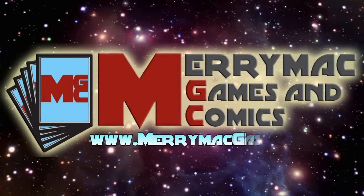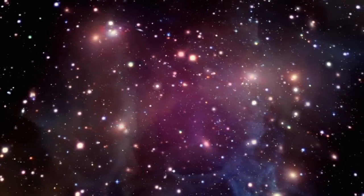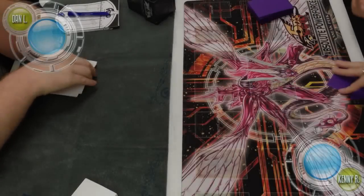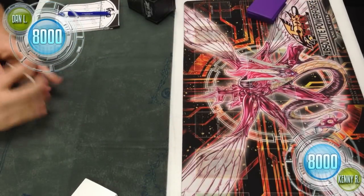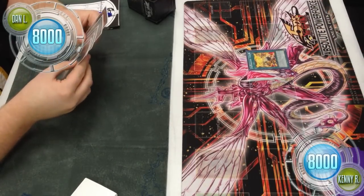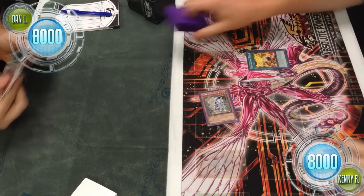Epic Cool Time is brought to you by Merrimack Games and Comics. Check them out on Facebook and visit their site at merrimackgames.com. What's up YouTube, Evan from Epic Duel Time here doing a commentary on another duel video for you guys. This week we have Danell on the left piloting Gravekeepers, playing against Kenny on the right who's playing Constellars. Kenny takes turn 1 and activates a Fire Formation Tenki, surging out Constellar Kaos.